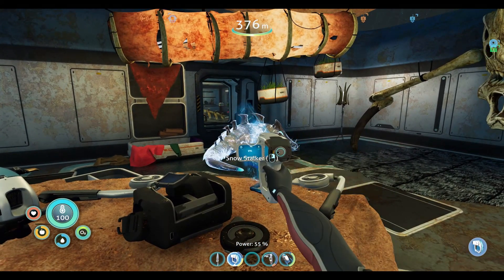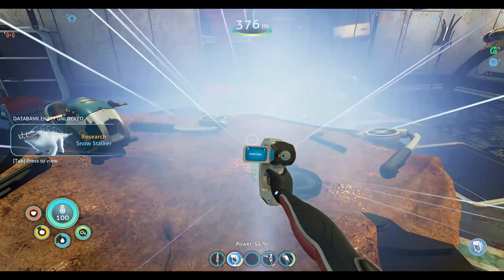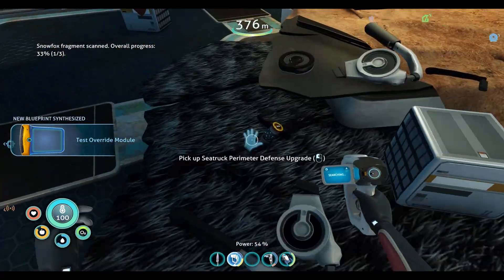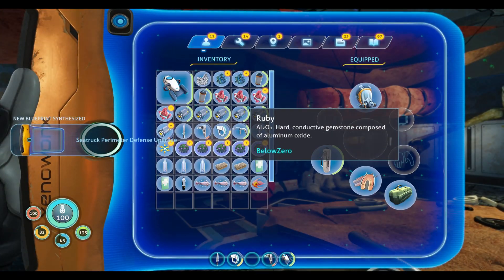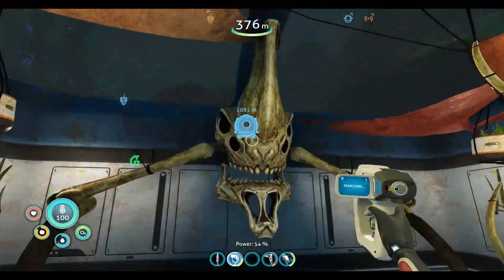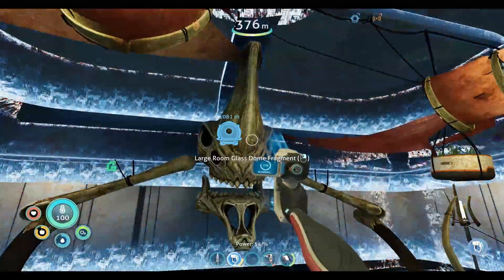Finally gave us control again. Snowstalker — we're going to see a lot of those guys on the surface. Test override module fragment — I do know we need that. Snowfox fragment — that's going to be a means for transportation. Sea truck perimeter defense upgrade — I'm thinking there's new stuff in the game since the last time I played. Large room and last dome fragment — hell yeah, we want this.